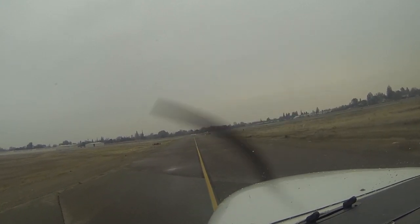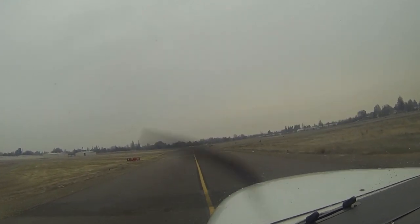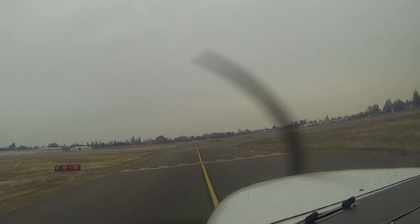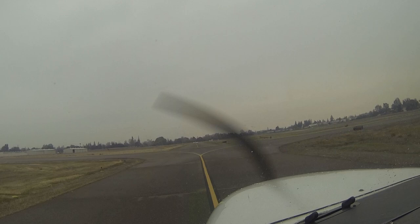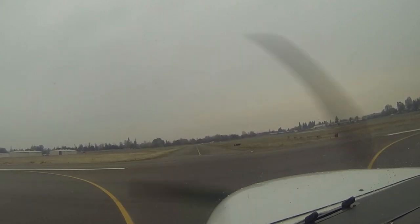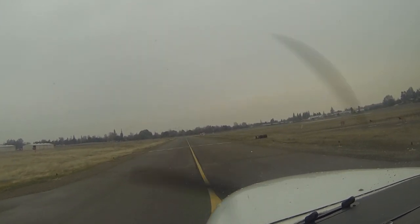Taxi Runway 20, Bravo, Mike, and Delta. Clear left, clear right. Runway 12, 510 Alfa Romeo. I was going to say today would have been a good day to do some IFR flying, but I'm just going to go up quickly. I've been up since my last flight. What I want to do is just get these short approach landings and short field landings. I'm going to try to hit the numbers — my main gear — try to touch the numbers first. I'll just do three of them today.